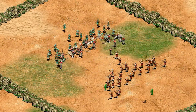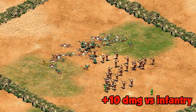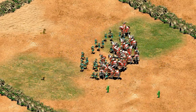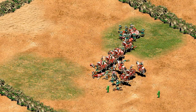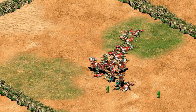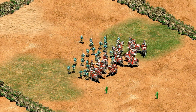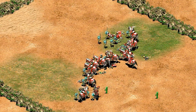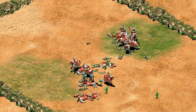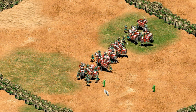Similarly, against hand cannoneers, both units are going to be terrible because of the anti-infantry bonus damage. Against cavalry, neither are a great counter, and you need about double the number of infantry as paladins to consistently win. You could argue that's not terrible since heavy cavalry tend to cost around twice as much as infantry, but halberdiers are a much better choice overall, so that would probably be your default choice as Japanese anyway.